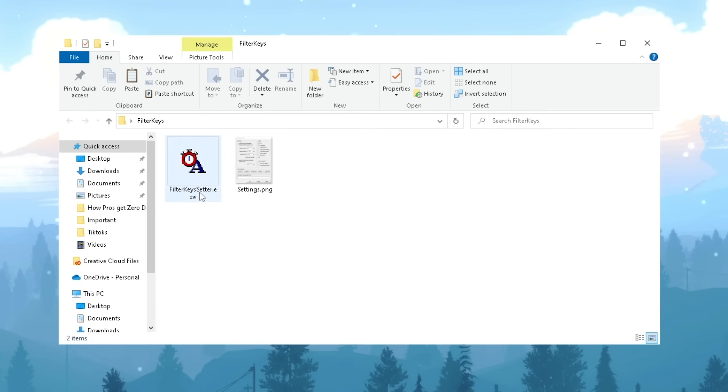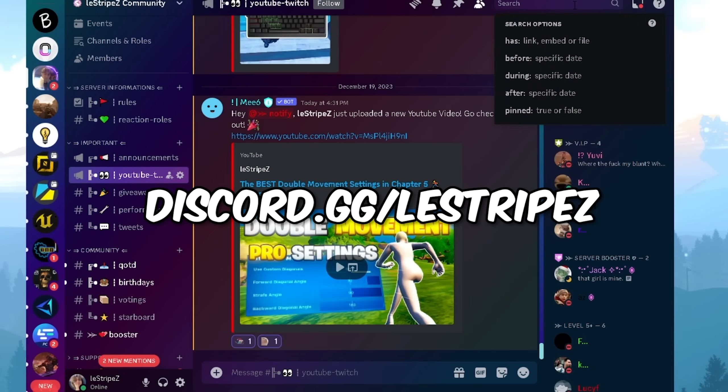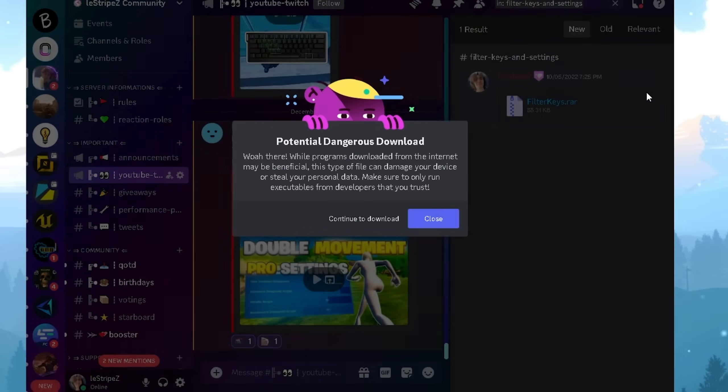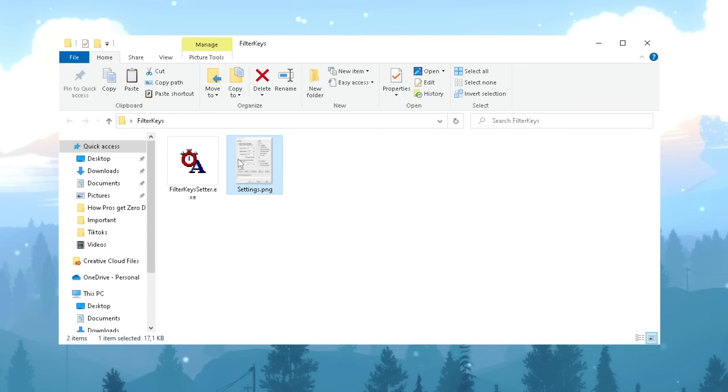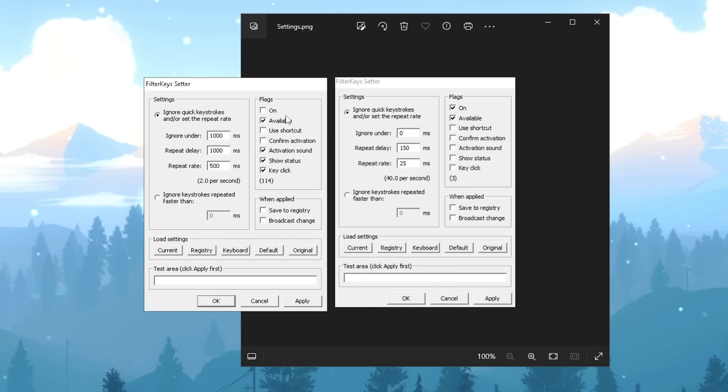Next up, we're going to use a tool called Filter Key Setup, which is amazing for reducing input delay on your keyboard even more. You can get the file on Discord.gg/Lestripes — search in the bar for 'filter keys and settings.' There's a normal Discord warning when sharing files, so don't worry about it. Once you open Filter Keys, you'll see a bunch of settings alongside a settings sheet in the file. Open the tool on the left side and the settings on the right, then copy the following values: Ignore under 0 milliseconds, Repeat Delay to 150 milliseconds, Repeat Rate to 25, and on the right side make sure only 'On' and 'Available' are checked. To save this to your registry so it's applied permanently, click 'Apply to Save to Registry,' then click 'Apply.' Your keyboard will now be a lot faster and you can spam keys more frequently without additional delay, giving you a huge advantage in Fortnite.